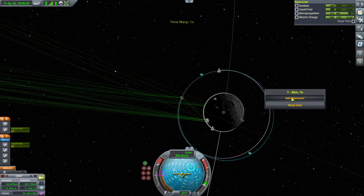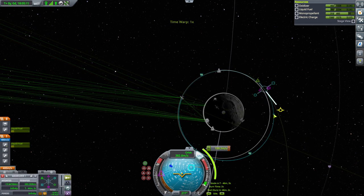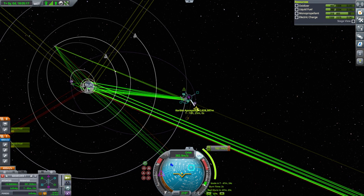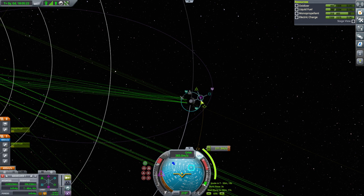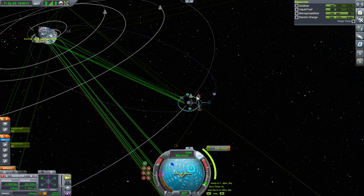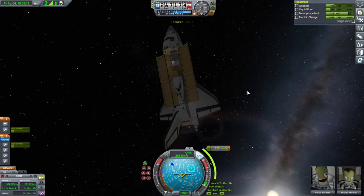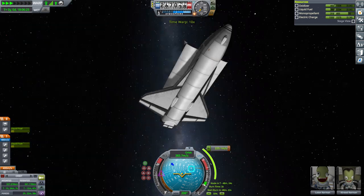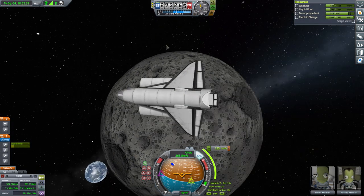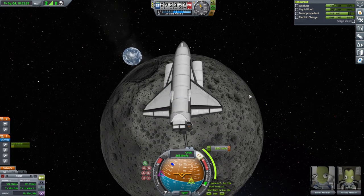Going around this way so we exit on this side. Make an aerobrake in Kerbin's atmosphere. I would really like to land at the KSC if possible, so we'll have to finagle things. Let's keep it fairly high in the atmosphere — we can take our time aerobraking. Let's try 42 kilometers. 42 is the answer, okay let's go with that.